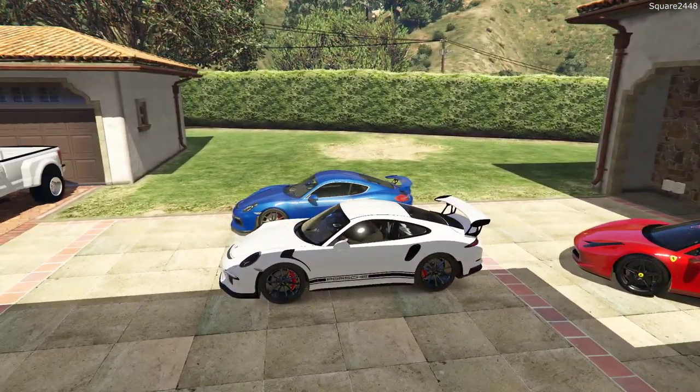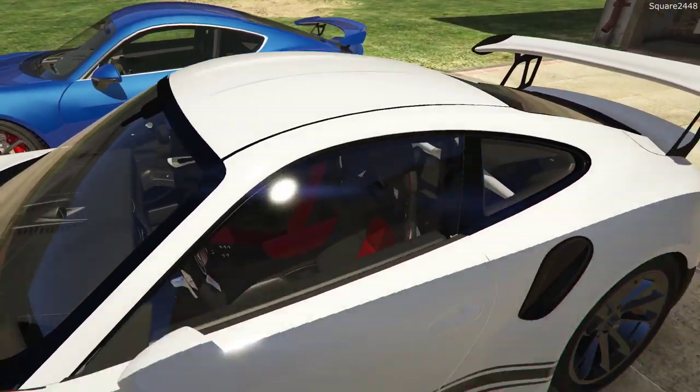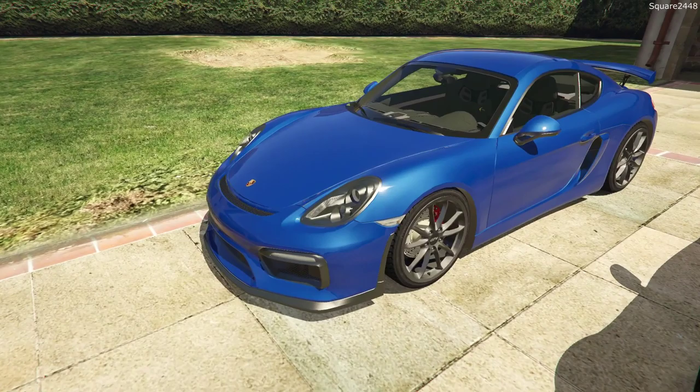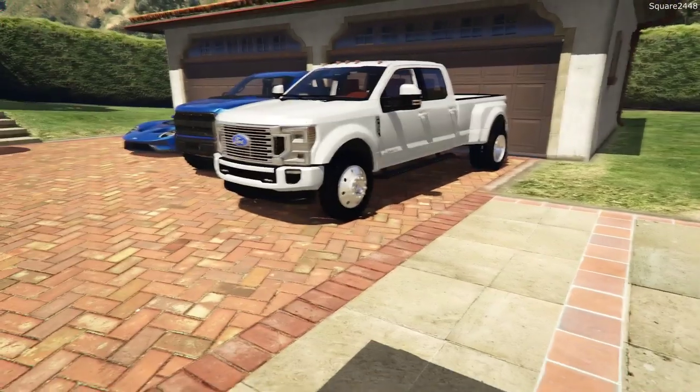If I had to choose just one of these vehicles, it would be the GT3 RS — definitely one of the cars I want to own in my lifetime. Very expensive, but one of the best. The GT3 RS is rear engine, while the GT4 is mid engine and comes in manual. You can actually see the difference there as well.